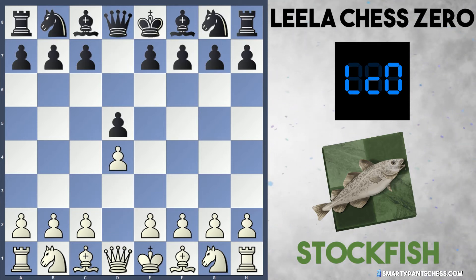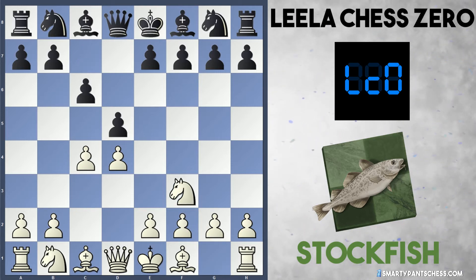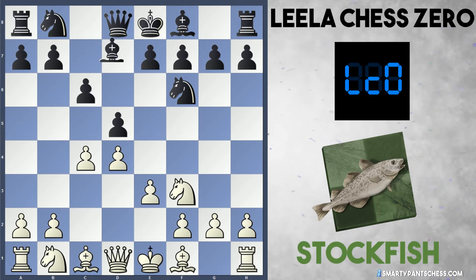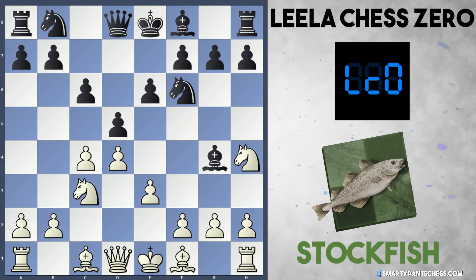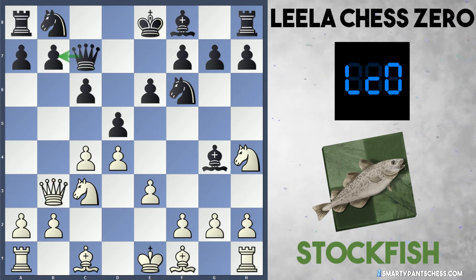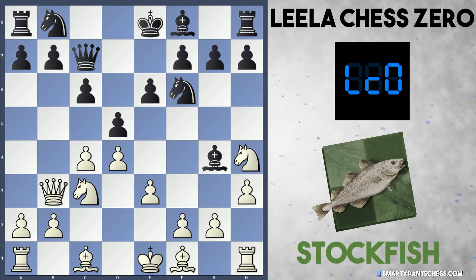Stockfish played d4 and d5, c4, c6, and knight to f3, knight to f6 - just book so far. Then e3 from Stockfish, bishop f5 from black, knight c3, e6, and knight h4, bishop to g4, queen to b3 attacking the pawn, and queen c7. This is the end of the opening book and we're into a Slav defense. The first move Stockfish played out of the book was h3, hitting the bishop on g4.